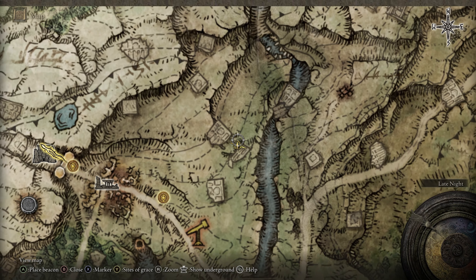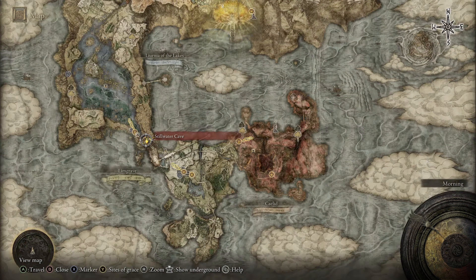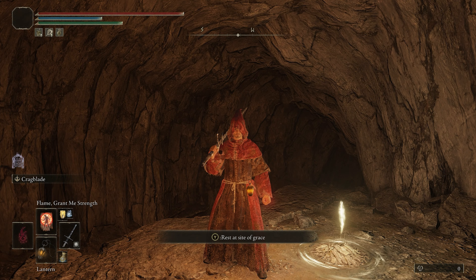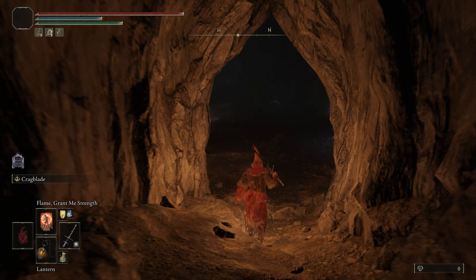The Kaden set is another cool-looking medium armor. It has a good weight-to-armor ratio and mixes well with heavier armors. It is obtained by farming Kaden Knights. A good location to farm this armor is just northeast of Aguil Lake North. You will find a camp full of Kaden Knights, and there are also a few of them patrolling the camp on horseback.